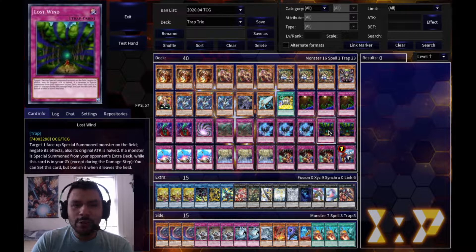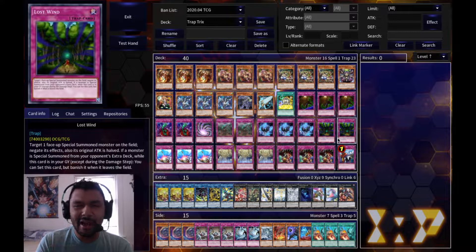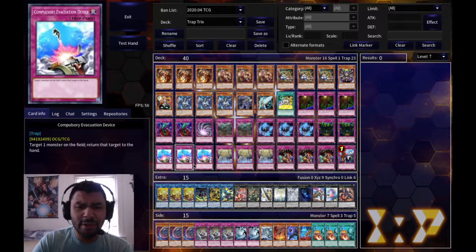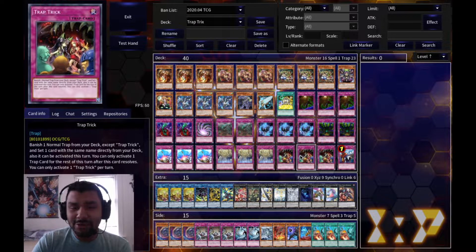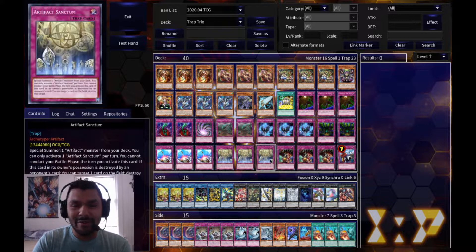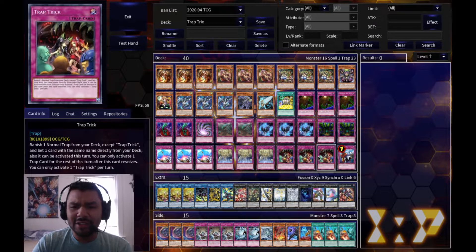I have two Lost Wind - I was running two Heavy Storm Duster but I replaced them with Lost Wind to see how it works. I also have three Compulse because it's super strong in today's format. I have three Artifact Sanctum and three Trap Trick, so with three Trap Trick you're effectively running six of everything - six Sanctums, six Compulse, six Brigandine, six Lost Wind. Trap Trick is definitely good kept at three.